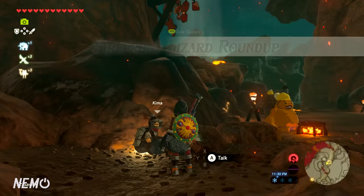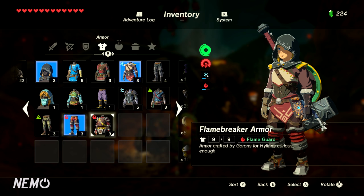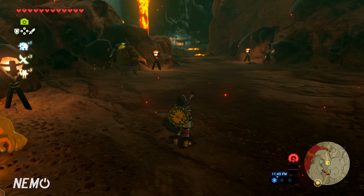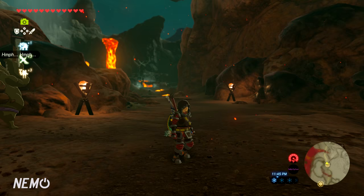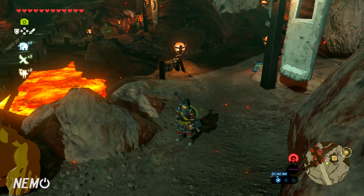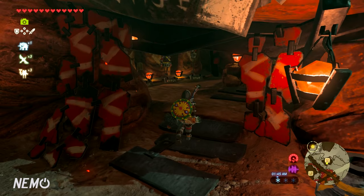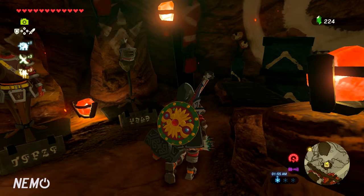Once that's done, open the menu and put on your new tunic. Having both the Flame Breaker boots and the tunic will allow you to traverse further into the region. To get the rest of the Flame Breaker set, head to Goron City — it's located north of the Southern Mine. Go to the armor shop there. The Flame Breaker Boots cost 700 rupees, another piece costs 600, and one costs 2,000 for some reason.